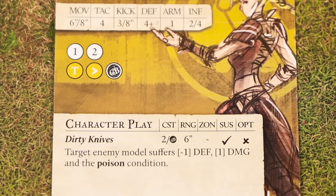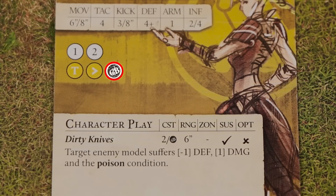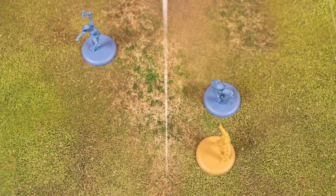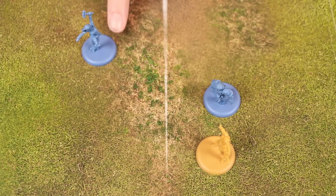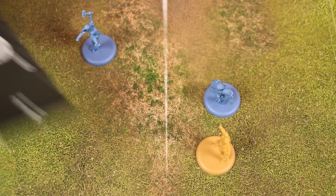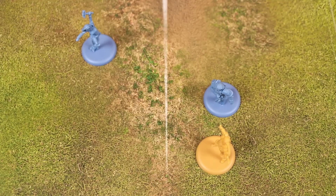For example, let's say Friday was using an attack action against Flint and rolled three successes. This would allow her to choose a GB symbol result from her playbook — another way she can pay for and use the character play Dirty Knives. The range for this, as we saw, is up to six inches. So while she could target Flint, the original target of her attack, she could instead choose to target Honor because she is within line of sight and the six inch range of this effect. Character plays paid for with GB symbols are automatically successful — no target number tests are required.